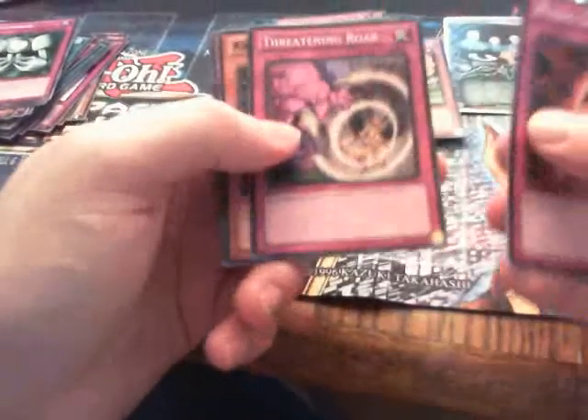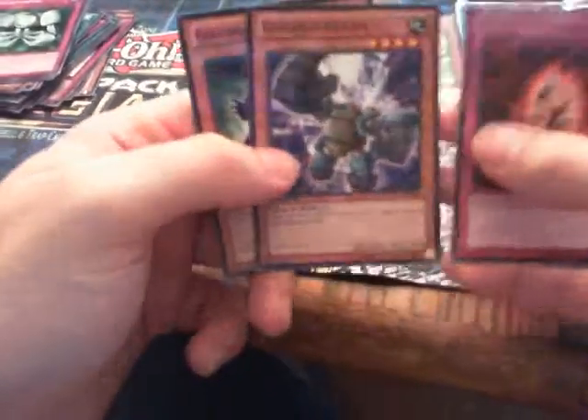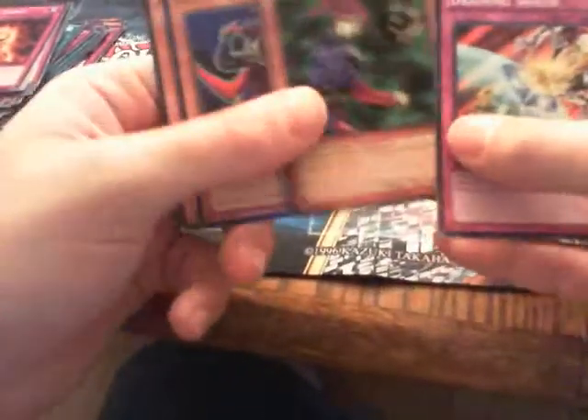Got Rising Energy. A Threatening Roar mosaic, Creepons, Go-Go-Go Golem, and Gaga Gaga Gardna. Not that bad. These cards are not that bad — they need to rename them, they need to get someone else to name their cards. I got a Draining Shield.